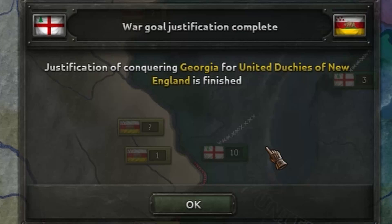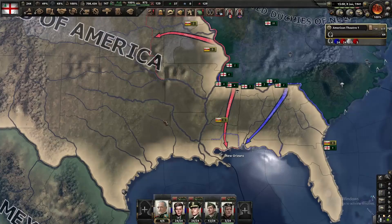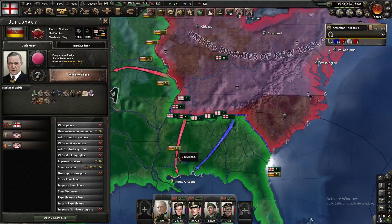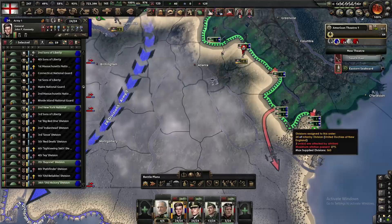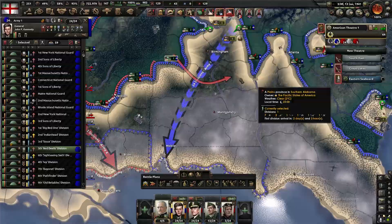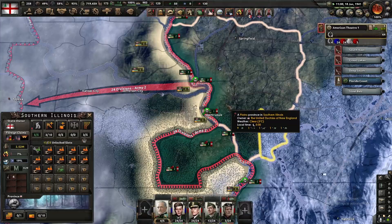Eventually the non-aggression pact with them ended, so it was time to reunite America once and for all. To be honest, the war was actually underwhelming — if you declare war on an American faction after the Civil War is over, they are supposed to get some extra troops, but this did not happen, maybe a bug. As such, I was basically just walking around the map killing their troops one by one. But hey, we all love those juicy encirclements — enjoy the fireworks!